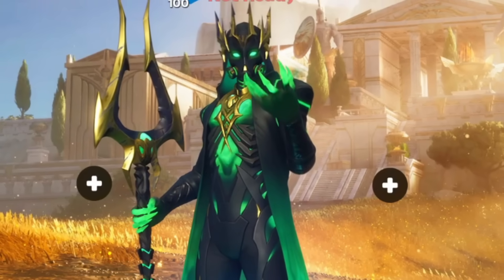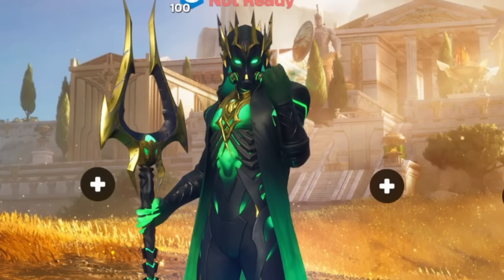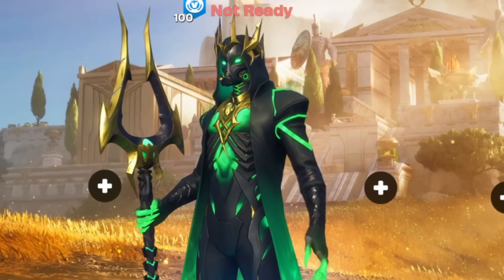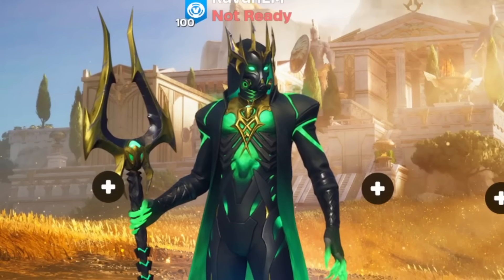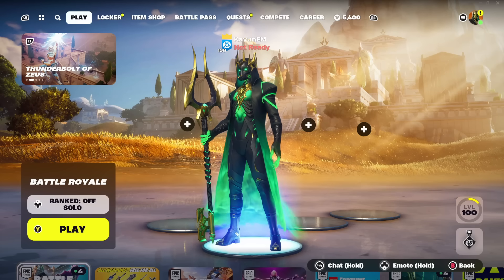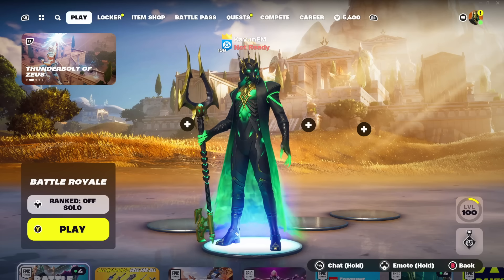What is up guys, welcome back to the channel. In today's video I'm going to be showing you guys how to turn on two-factor authentication here inside of Fortnite Chapter 5 Season 2, so that you guys can completely protect your account from any threats and get a free Boogie Down emote.